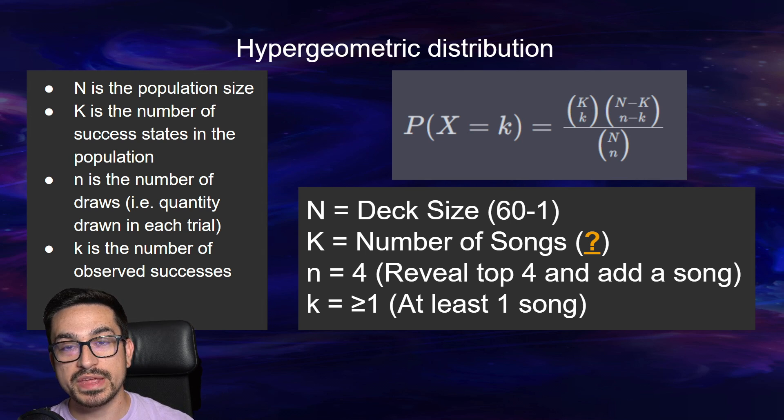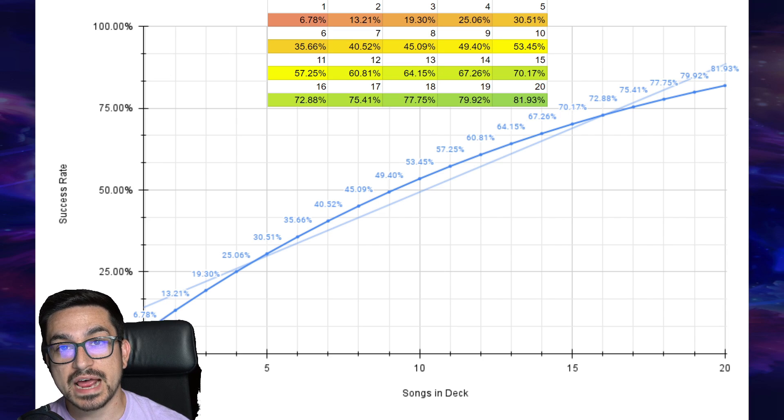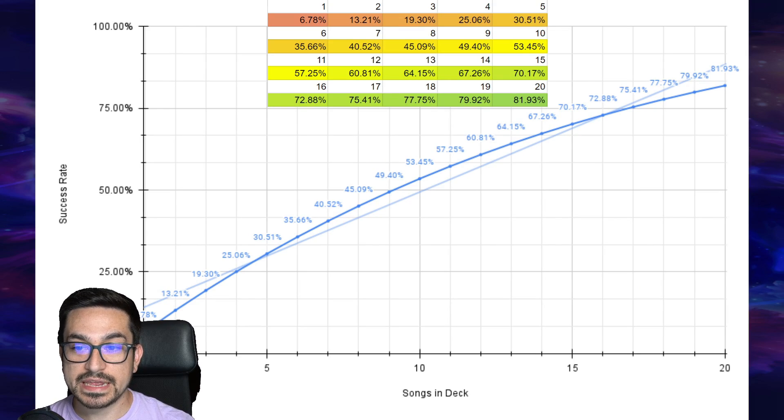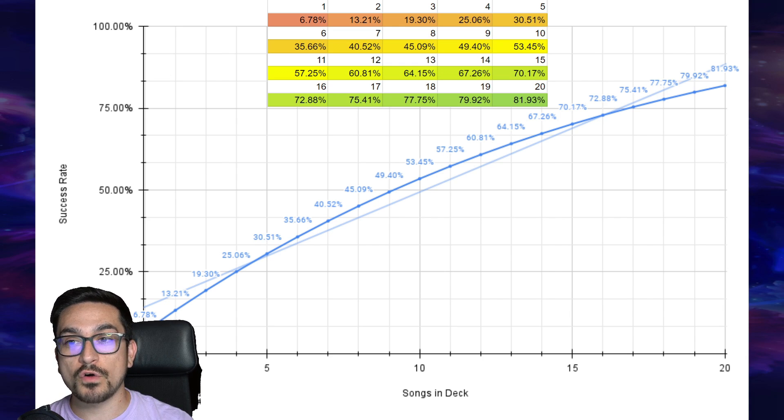When we plug in numbers from 1 through 20 songs, we get the following graph. This data is very subjective for the player and depends on the need of the deck — ask yourself: is it absolutely necessary for the strategy to be successful? In this case, not really; it's more of a very nice bonus that adds consistency. In comparison to a standard letter grading system, a C grade is considered average at 70–79%, so from the chart that number starts around 15 cards. However, that's not even the actual result we're looking for because there's a lot of variance — this only covers one case of starting with Ariel and doesn't include the full opening hand scenario.